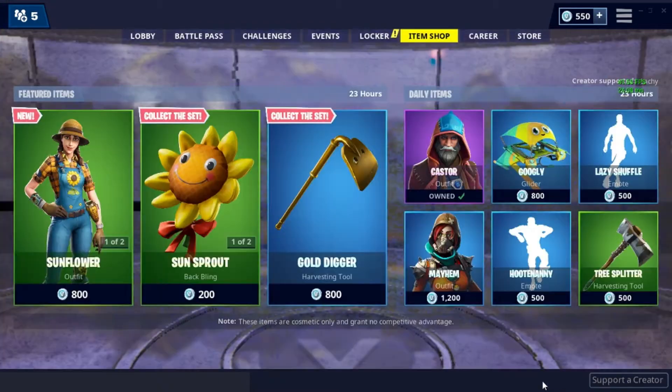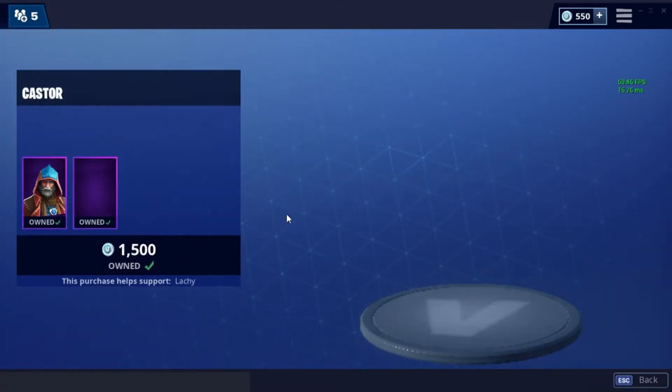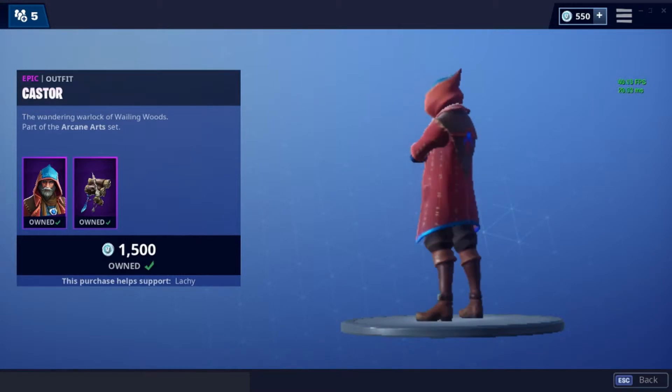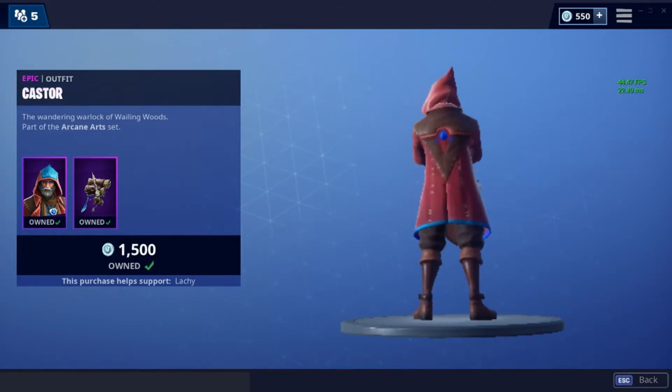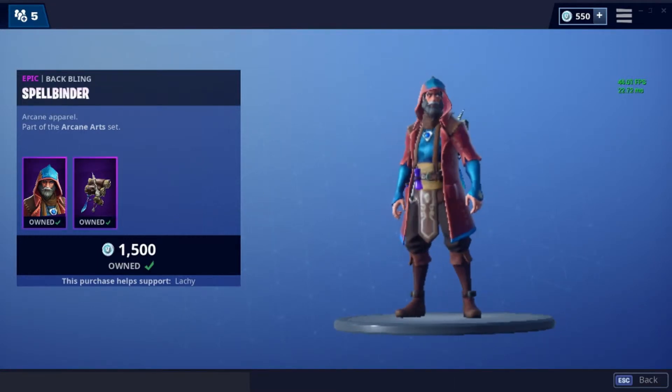We also got the Gold Standard pickaxe. Now on to the daily items — we got Castor with Spellbinder from the Arakeny Art set, the wandering warlock of Wailing Woods. There he is, Spellbinder.